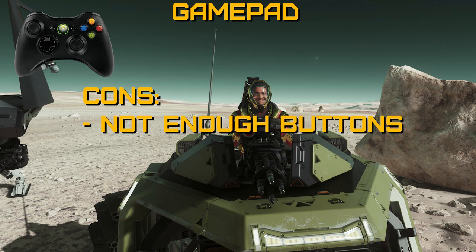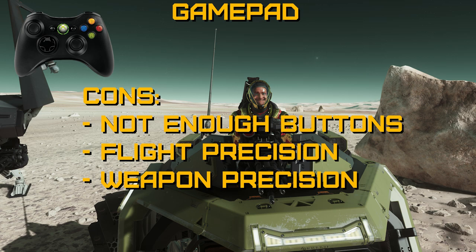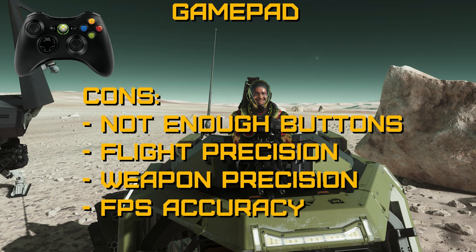For the cons, number one is the lack of buttons. Most gamepads have at most eight usable buttons, so you'll be forced to use the keyboard for many of your ship's functions. Number two is lack of flight precision — the short throw of a thumbstick can make precision maneuvering quite difficult. Third is lack of weapon precision. Since you can't aim gimbals separately, your weapon accuracy will be tied to your ship's maneuverability with fixed weapons, or auto-targeting computer accuracy if you use auto-gimbals. Number four is lack of FPS accuracy — without some form of auto-aim, you'll never be as accurate as a mouse user.